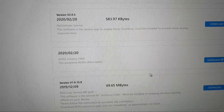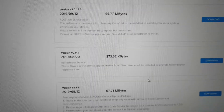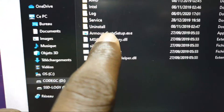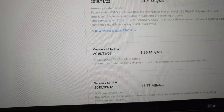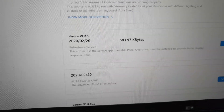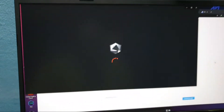Aura Creator, Armoury Crate. Let's see where you can download these services. As you can see, Armoury Crate setup is here. Armoury Crate Service 2019 — I want to see if there is a newer 2020 version. There is an Aura Creator UWP — when you click here you can access Aura Creator UWP.